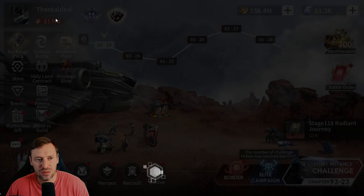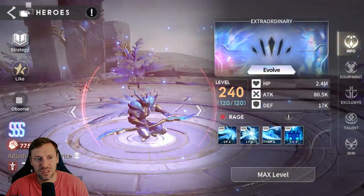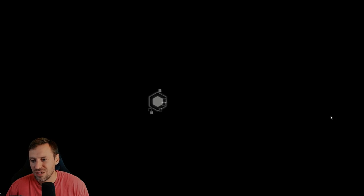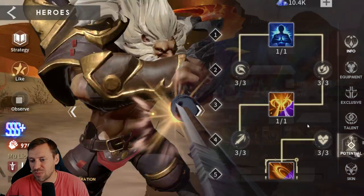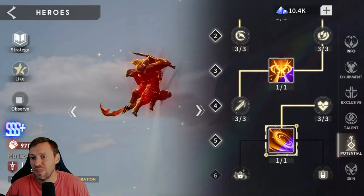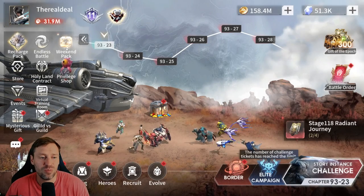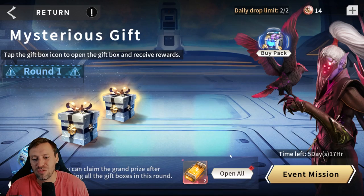So we'll just have a quick look — not in evolution, in heroes. I think I've actually done everyone, and that's not something that you can awaken. So if you come to Leo, go to potential, and in here I would have kept this and then we blow our blue dust on this to get extra missions so we get extra wish coins.